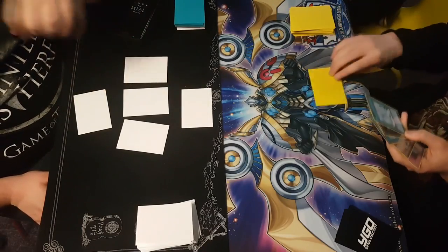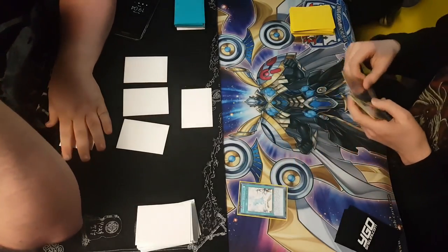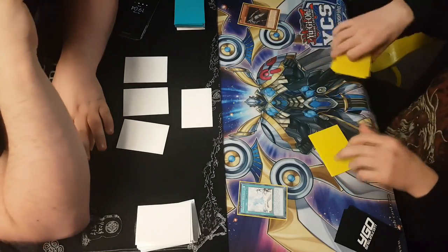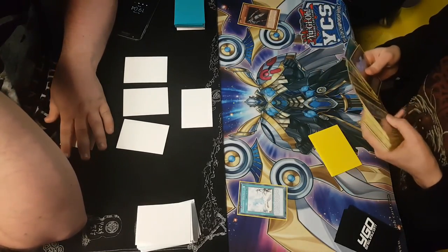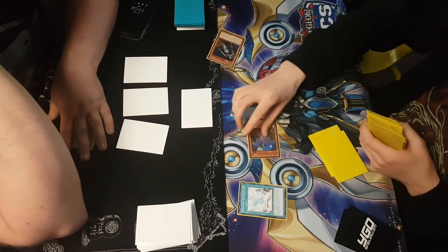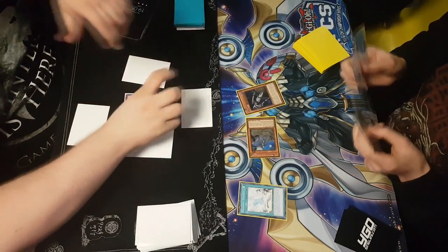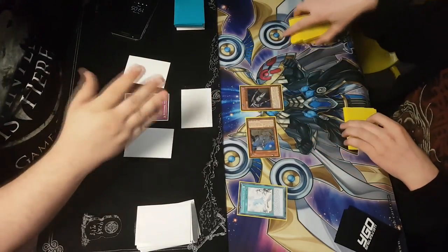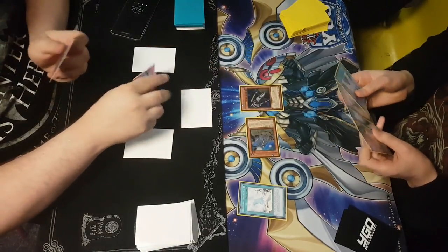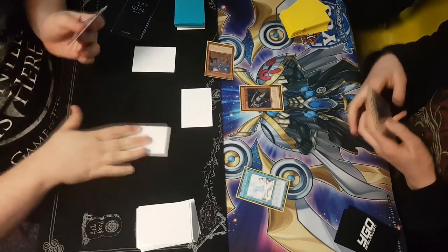Misrepresentation of conditions and lingering effects is very common. Here the Kozmo player summons Dark Destroyer via Diagram popping itself to get Strawman. Strawman's effect reads that it can summon a Kozmo card while negating its effects. When the opponent attempts to target Dark Destroyer with Dinomiscus, the Kozmo player claims Dark Destroyer's effect is still active and not negated, so it cannot be targeted — then forces the opponent to target Strawman instead. These misrepresentations are done either out of ignorance or maliciousness.